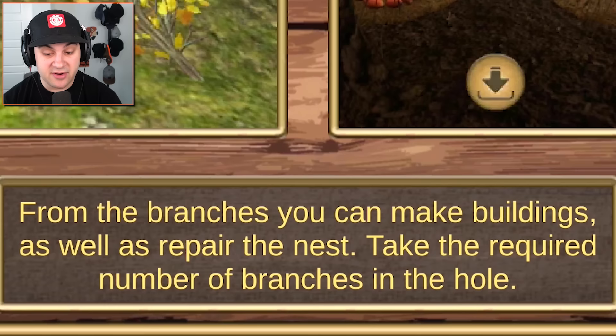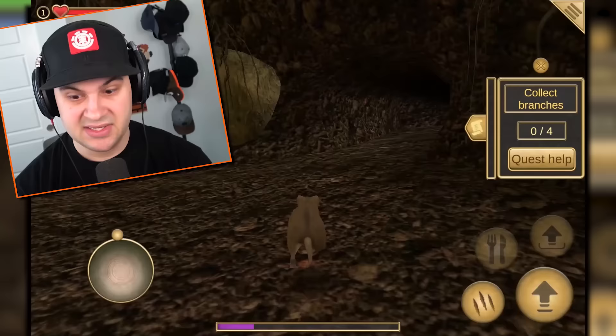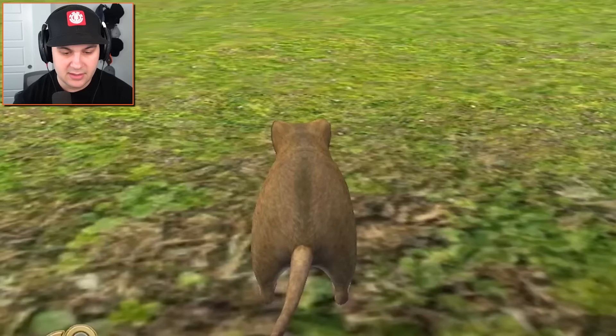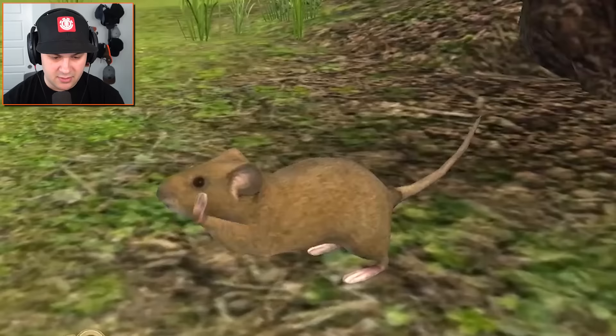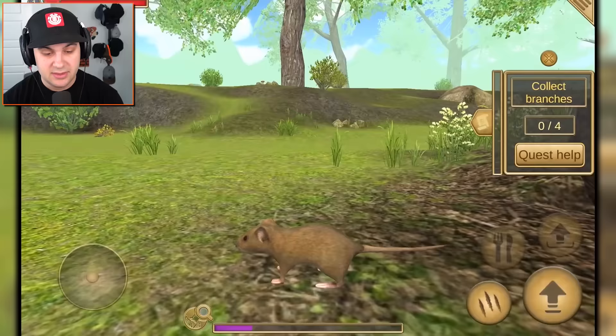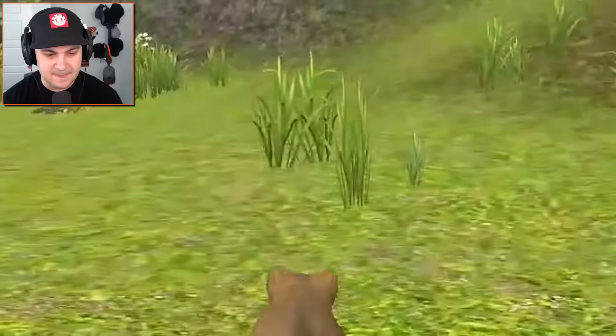From the branches, you can make buildings as well as repair the nest. Take the required number of branches in the hole. So we need to leave and come back with branches. Sticks! How exciting! I can also attack — look at that move right there. Let me look at myself. Hi-ya! What-cha! Deadly mouse. He's so cute though, I like this.